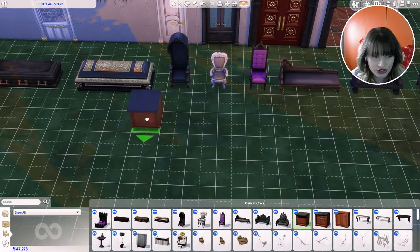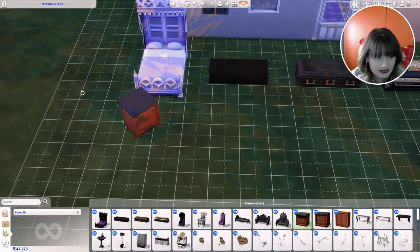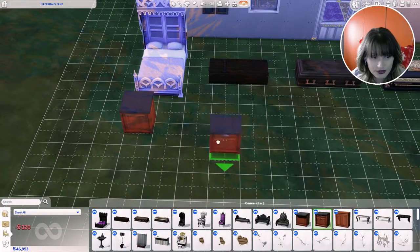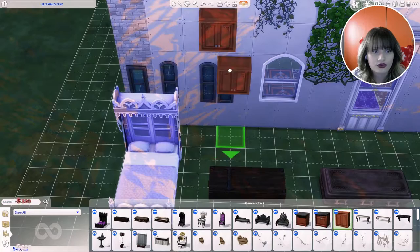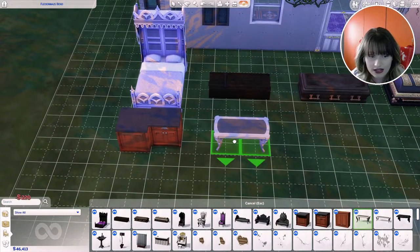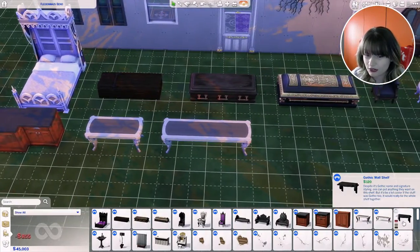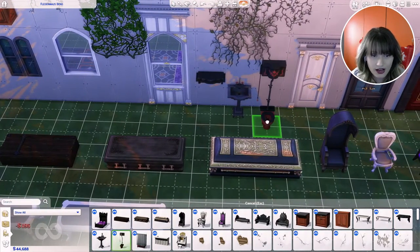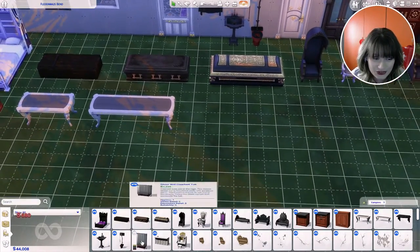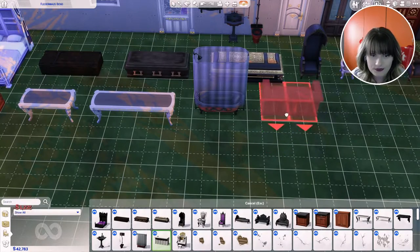We got something new for the kitchen — this counter and then this second counter, plus something for a wall which is nice. We got the Elegant Victorian Table, a slightly bigger Victorian Table, and a Gothic Wall Shelf. Then we have the Pedestal Sink, an amazing toilet, and then a shower.